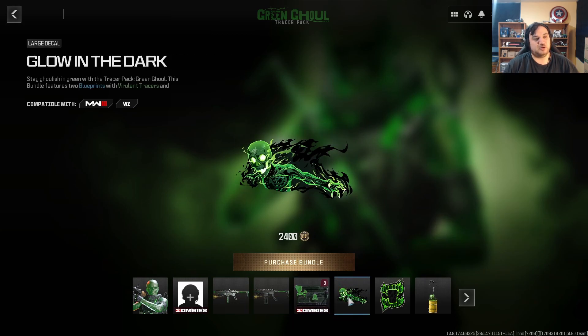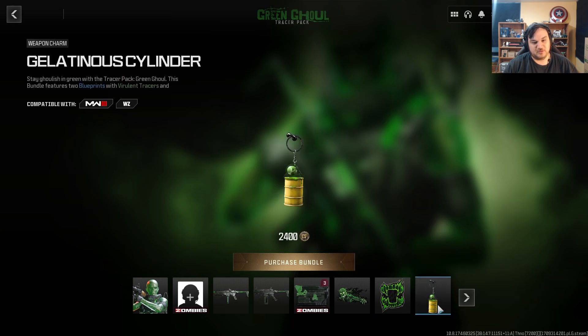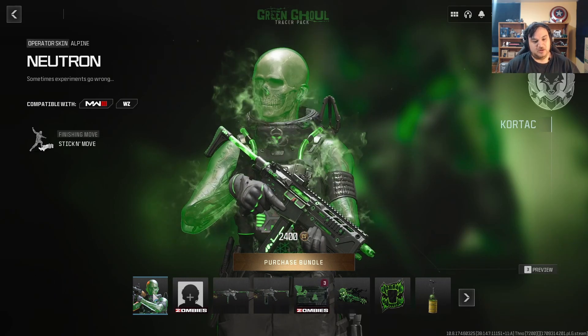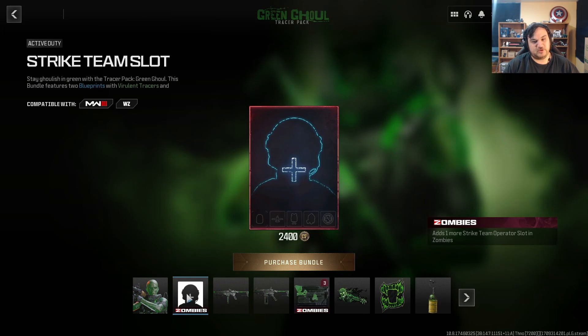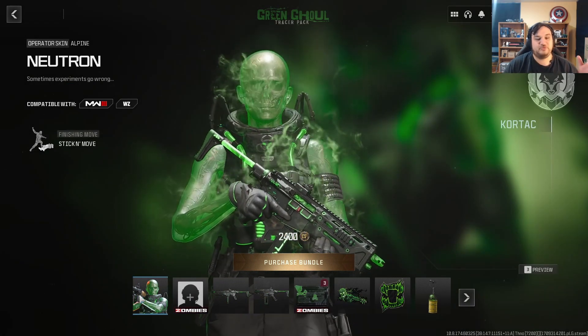It also comes with the glow-in-the-dark large decal, which looks pretty cool. Also comes with the necrotic bite weapon sticker and the gelatinous cylinder weapon charm. For 2400 COD points, I would say it's worth it — just because you got the two weapons with tracers. This thing which probably nobody cares about, but the operator skin looks dope.